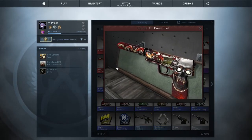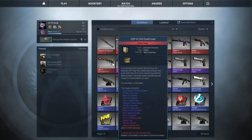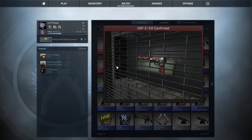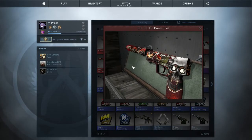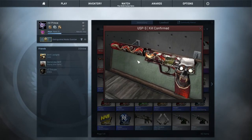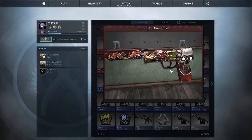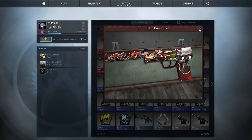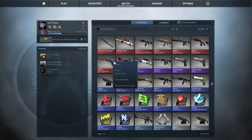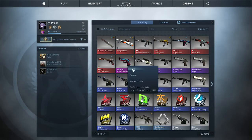We've got the USP-S Kill Confirmed. I was debating which USP skin to go for but ended up with the Kill Confirmed in battle-scarred condition — though it doesn't look battle-scarred at all, it has a very nice float. It's got a Guardian sticker on it, but I don't really mind. I could scratch the sticker off but I don't want to put an indent on the gun.